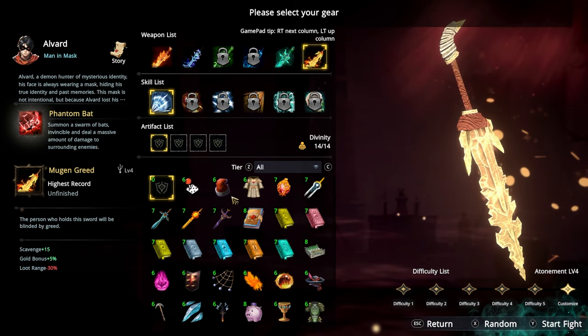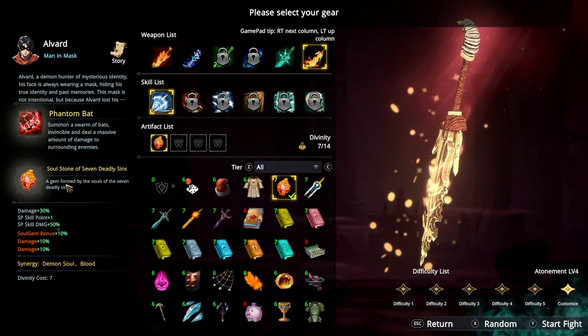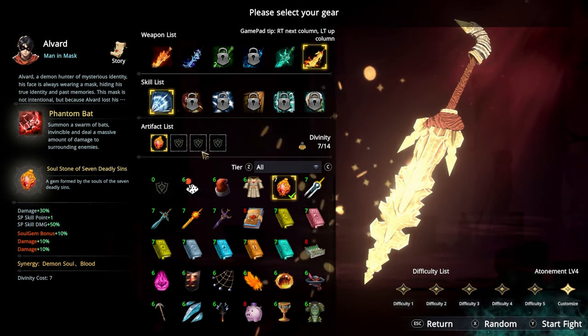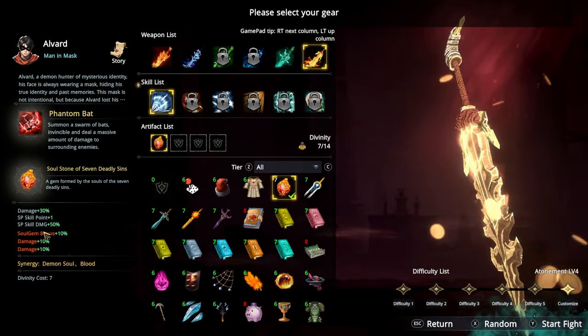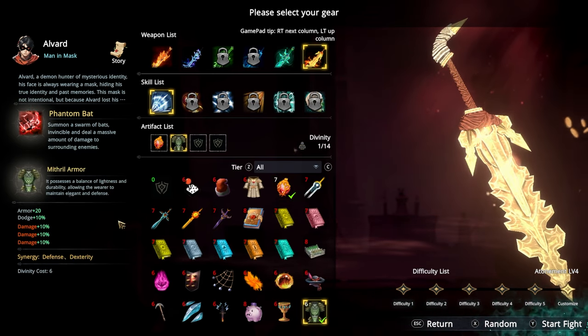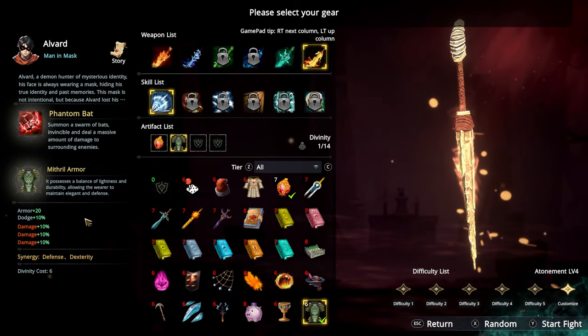Oh my lord, I didn't see that negative before. I'm going to go ahead and use our little artifacts right here, which you can get if you use code Gamesform, either caps or non-caps. Which gives you 50% damage and soldiers plus 10%. Also, Special Skill and extra 1, so you get extra soldiers and also Special Skill damage plus 30%. And also, I got this item — Miffle Armor with 30% Legendary Affixes, Armor 20, and Dodge plus 10%.